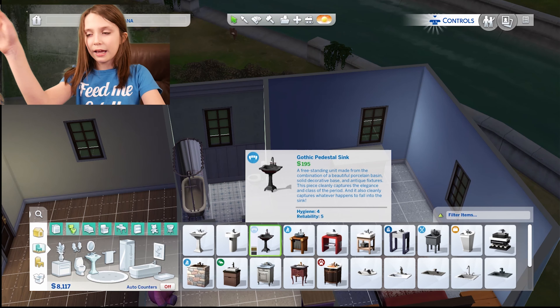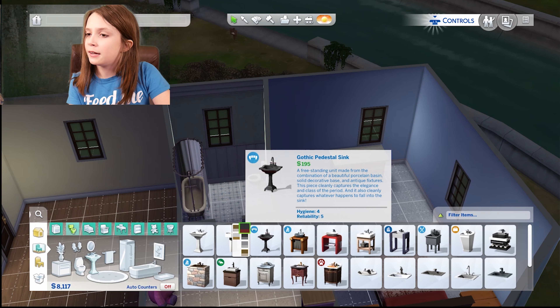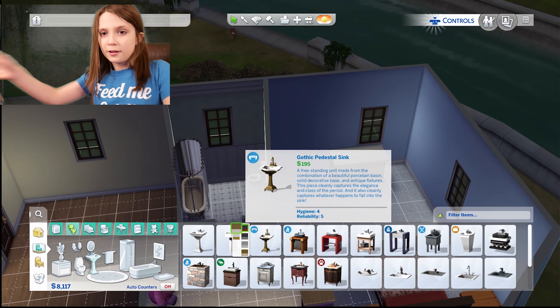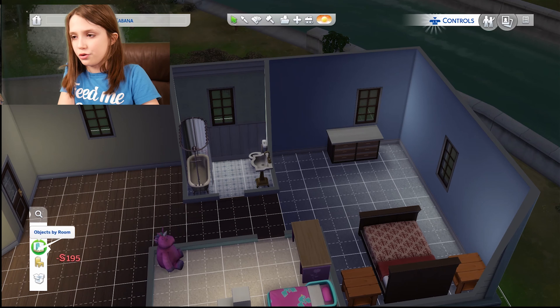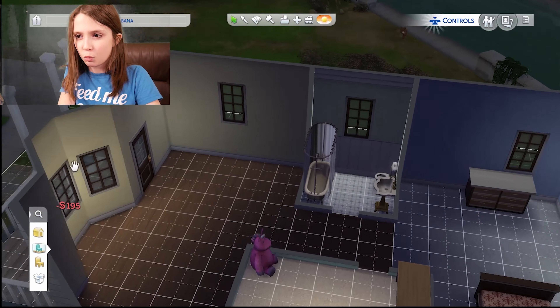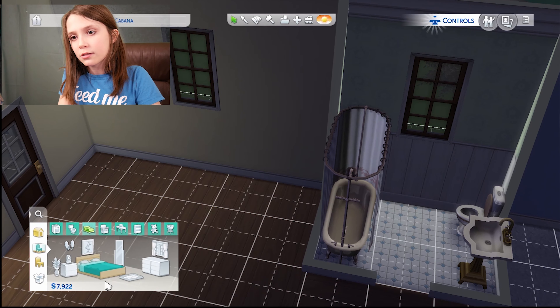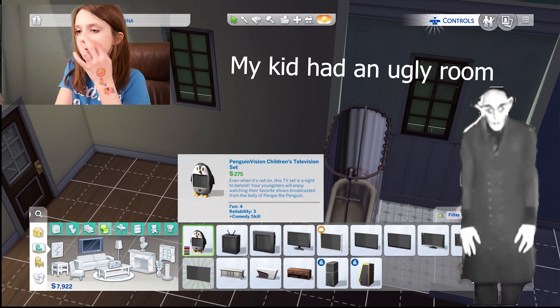I'm working on the sink right now as you can see. I got a magic trick for you guys real quick — watch, see my hand? It's gone. Anyway, I finished the bathroom and the kids room. I might paint the walls in the kids room because every kid has a cute room.